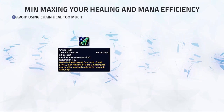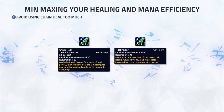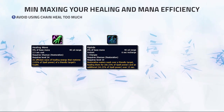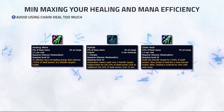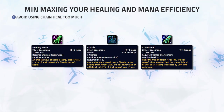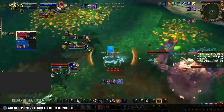The first step to min-maxing your healing and mana efficiency as a Resto Shaman is to avoid using Chain Heal too much. The Tidebringer PvP talent increases the value of your Chain Heal, but using Chain Heal too much will make you run out of mana fast. When out-healing minor damage, you should only use Healing Wave, Riptide, or your totems to top teammates back up for maximum mana efficiency. Chain Heal should only be used when you have to quickly top a target — for example when a target is about to die, or before you get caught in a CC chain. If you are forced to use Chain Heal, always combine Unleash Life with Chain Heal for maximum healing output.